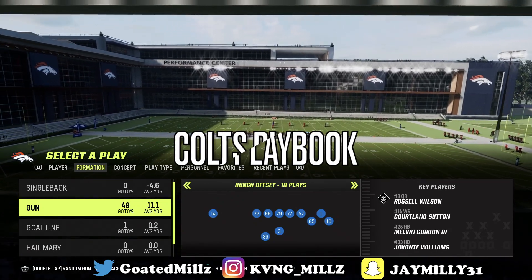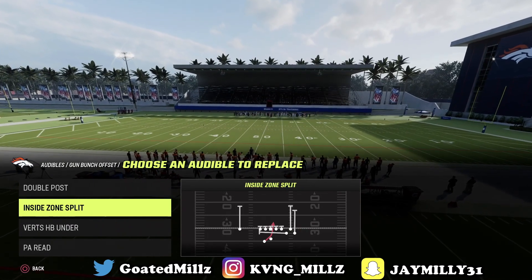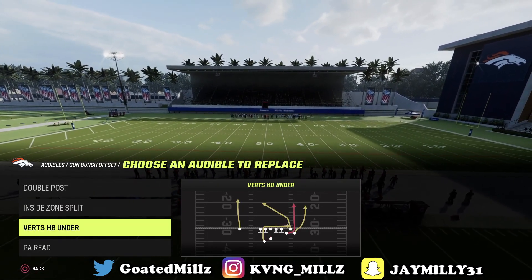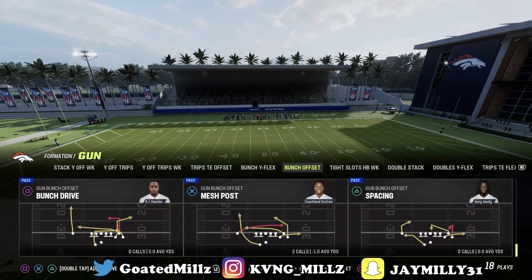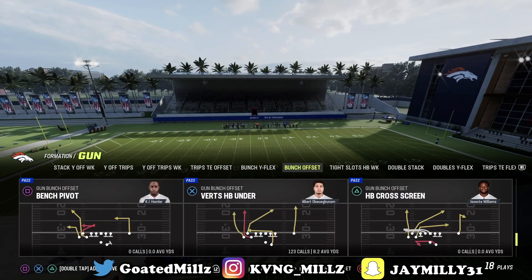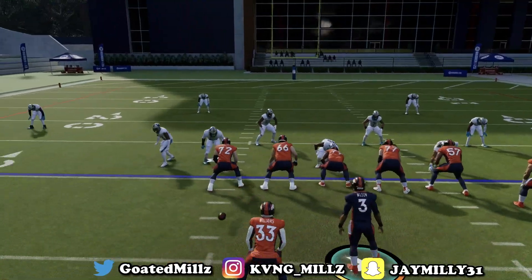The bunch offset I love to use is in the Indianapolis Colts playbook. The plays you want are bunch post or double post, inside zone split, verticals, under, and bunch trail — this is just going to make everything too hard to guard. I'm going to go over cover four, cover three, cover two, and man-to-man coverage.